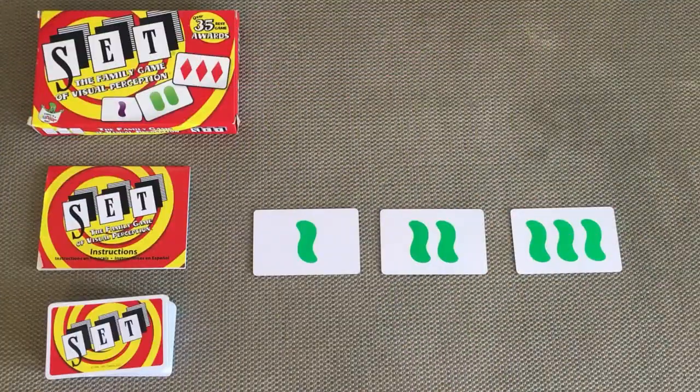Hey, I'm Justin. This is my brother-in-law Jim and we're gonna teach you how to play the game Set. We're gonna give you a rules variation that we use whenever you get one player that's a little bit more experienced or quicker than everybody else and you want to keep it fun for everybody.